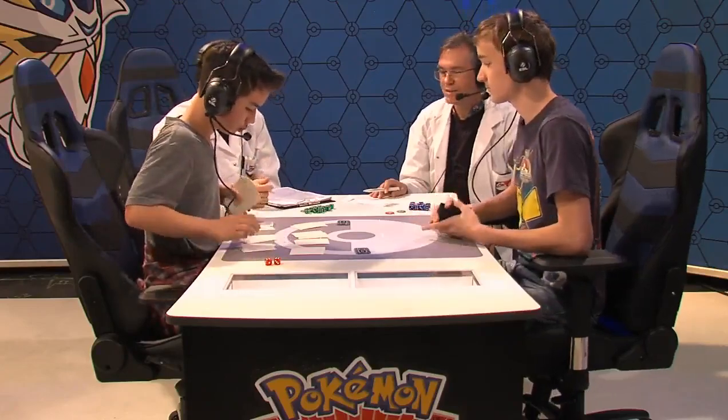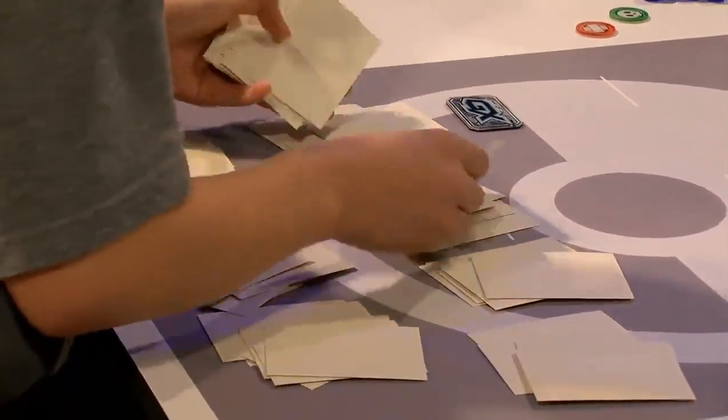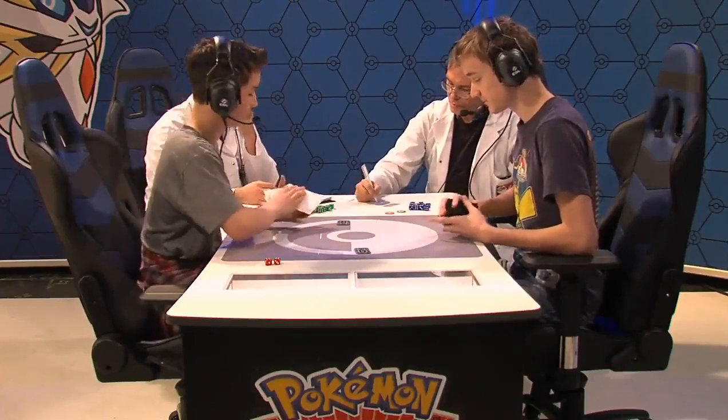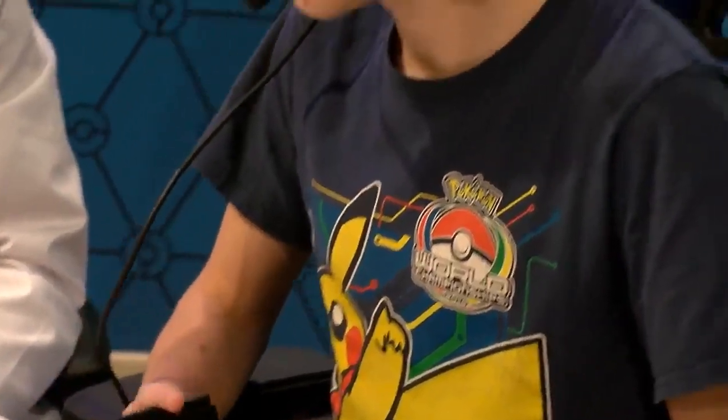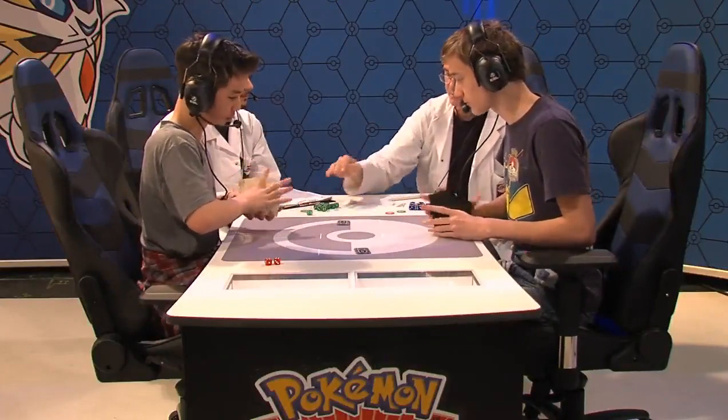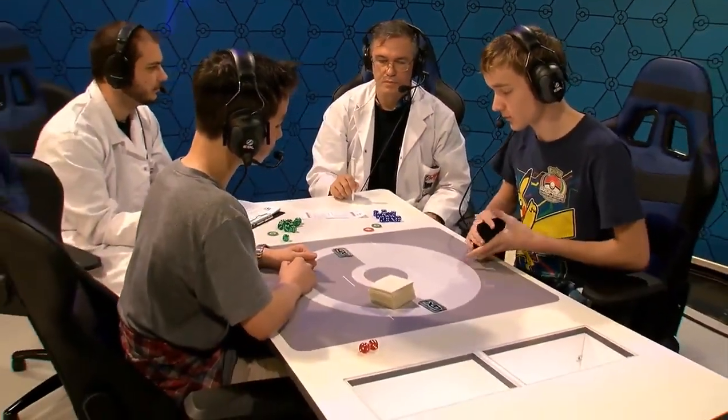Despite the slow start — Owen was really struggling in the first couple of turns while Preston had an ideal turn two — Owen had a very explosive turn two and three. If you're Preston, you have to think: what do I need to do differently? What gives me the upper hand? He really needs multiple Greninja Breaks. Preston said before this game that Greninja can beat anything — no matter how bad the matchup, no matter how someone techs against you, you can win. What he really needs is multiple Giant Water Shurikens per turn and three Field Blowers.